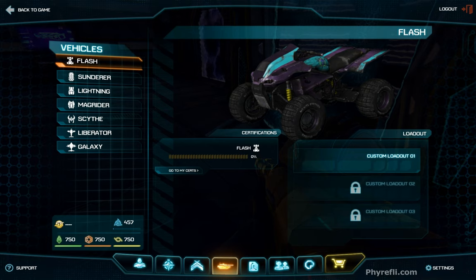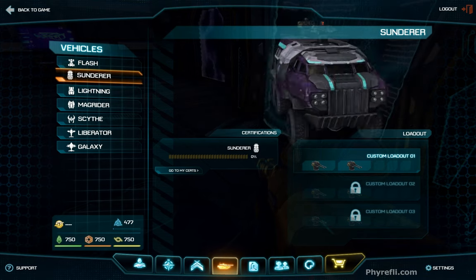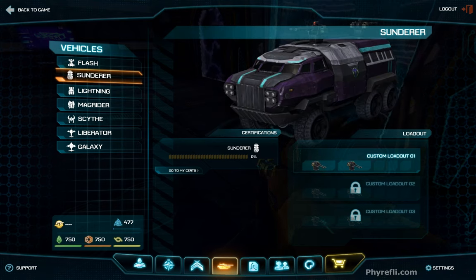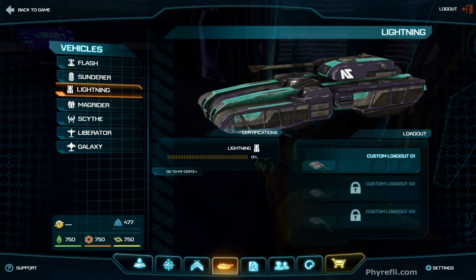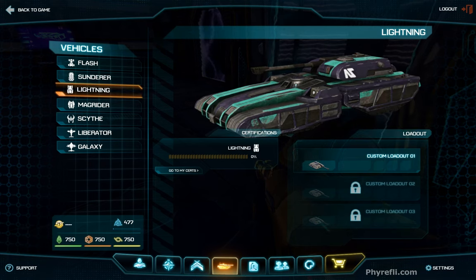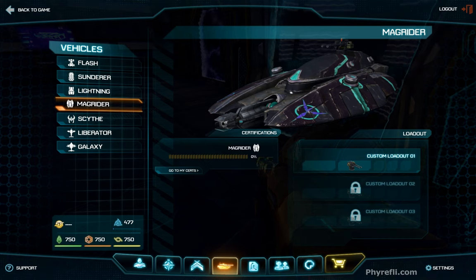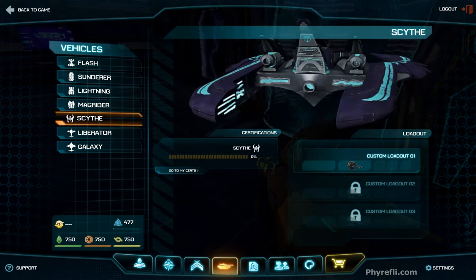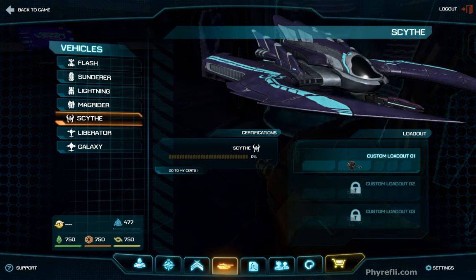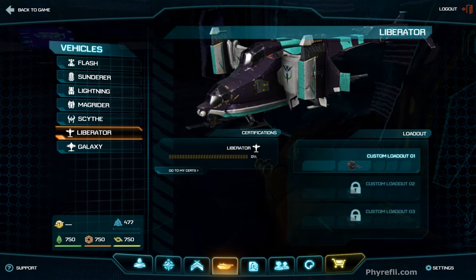Most vehicles in the game are faction-agnostic, available to all factions, with the exception of one heavy tank and one fighter specific to each faction. The Flash is a buggy; the Sunderer is a heavily armored ground transport that can also repair other vehicles and aircraft. The Lightning is a one-man light tank available to every faction. The Magrider is the VS-specific heavy tank — two people, one pilot and main gunner, the second handles the smaller gun on top. The Scythe is the VS fighter — very maneuverable, can hover.